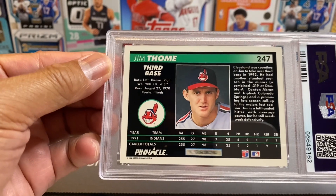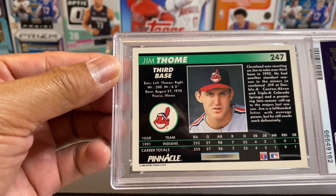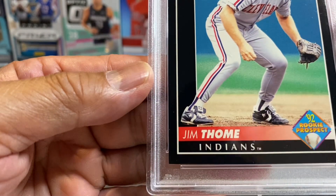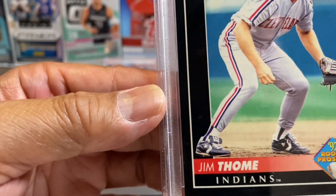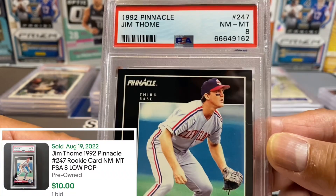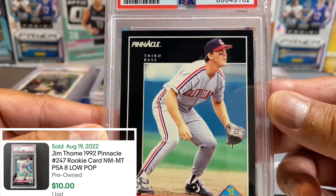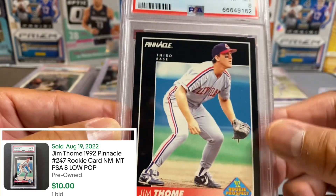I found this rookie card in a box and it was nice and clean — the centering looks okay on this. This comes from Pinnacle; you know Pinnacle has that black edging, that's gonna be tough. I don't know, man — another eight. The centering looks okay. It's a '92 prospect — eight.